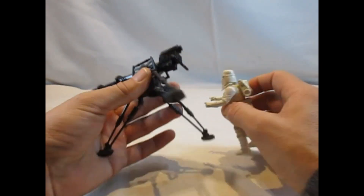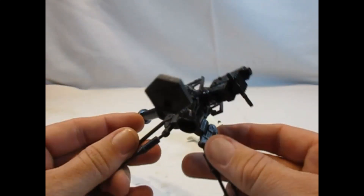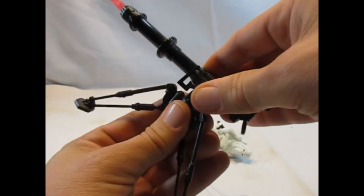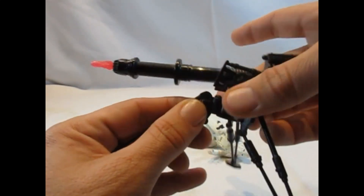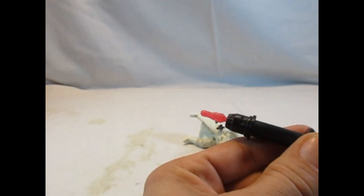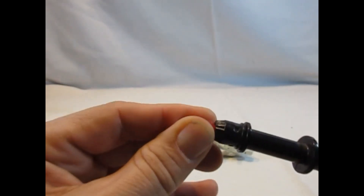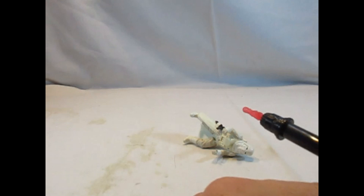Also dieses Teil ist ein Zubehörteil — es ist keine Deluxe-Figur. Einfach geil. Die ganze Kanone ist natürlich voll beweglich, wir haben wirklich Detailtreue. Diese drei Beine sind abzunehmen. Wir haben hier den Abzug hier hinten, und hier vorne ein funktionierendes Geschoss. Schauen wir mal, ob es überhaupt funktioniert — ja, es klickt ein. Hier hinten wird dann der Abzug gedrückt — und fort ist sie.